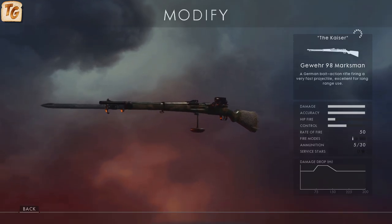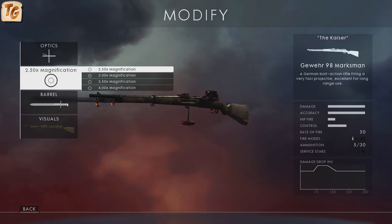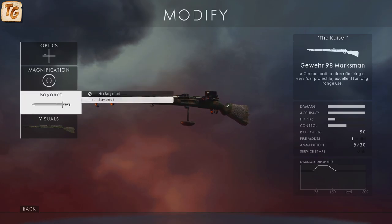The marksman variant offers a mid-range scope with the same four reticle options — cross, chevron, beam, and post — with magnifications of 2.5x up to 4x. You also have the option of adding the bayonet.